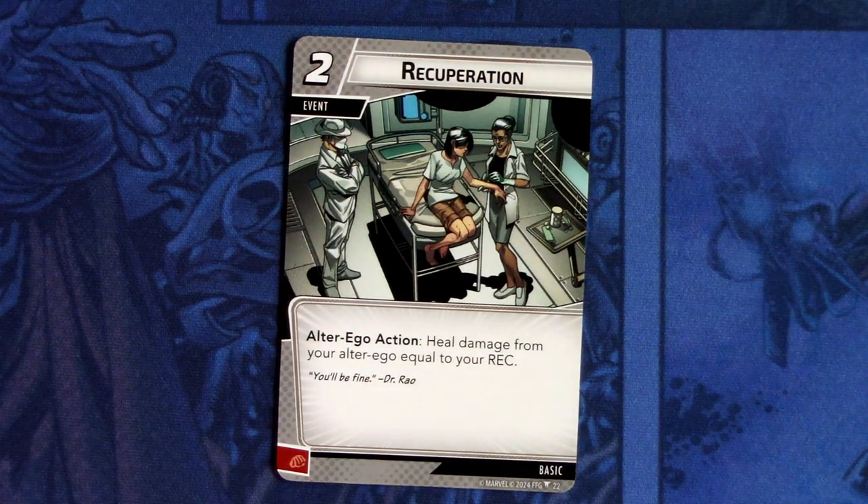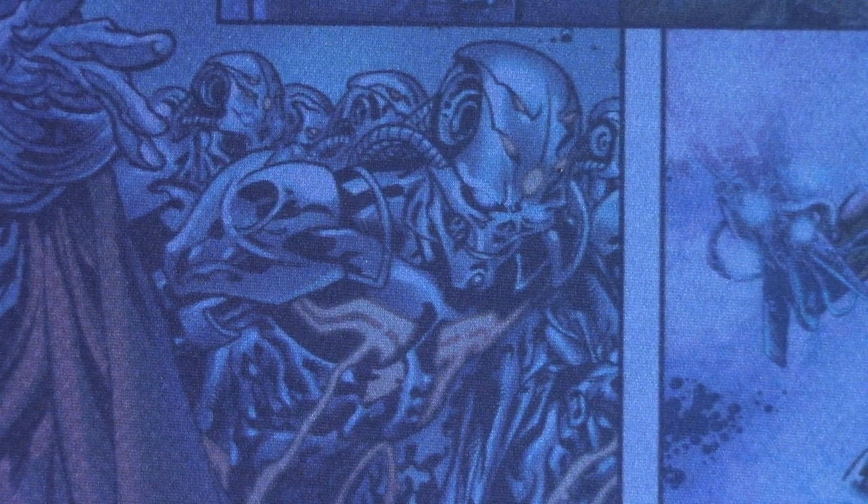We have Recuperation — this is a reprint, three copies of it. It is a two-cost event. Alter ego action: heal damage from your alter ego equal to your recovery. And it can be committed as a physical resource.